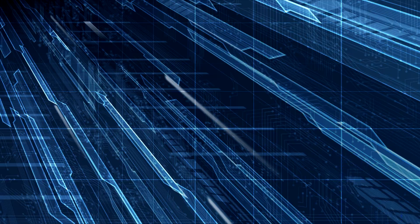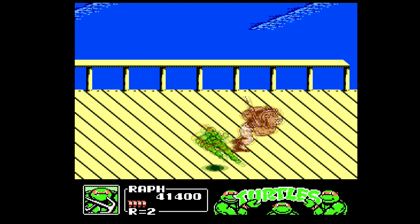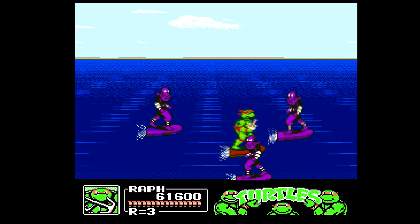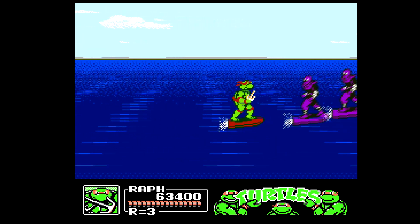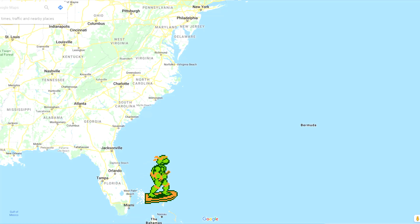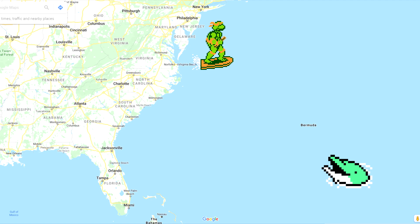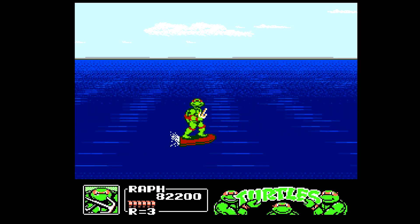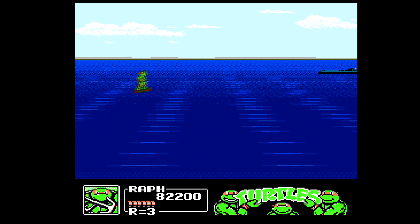The turtles spring into action, fight off a bunch of robotic foot soldiers on the beach, beat up a poor endangered rhinoceros, then cowabunga their way to New York on surfboards. These turtles are totally badass if they can surf one wave from Florida to New York — that's a long trip on land. How fast are they going? At least they hitch a ride on a submarine. Were they planning that all along, or were they just winging it?